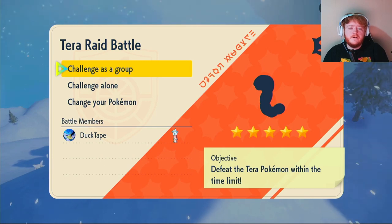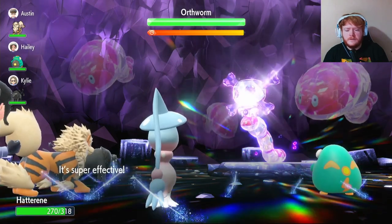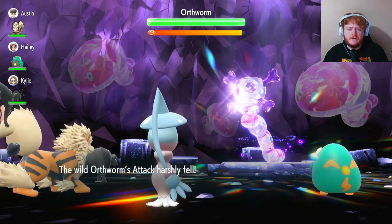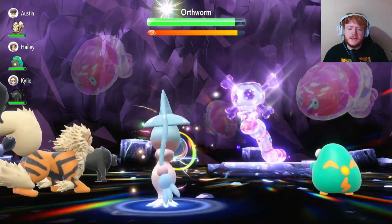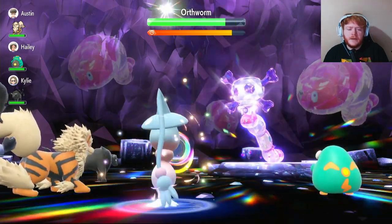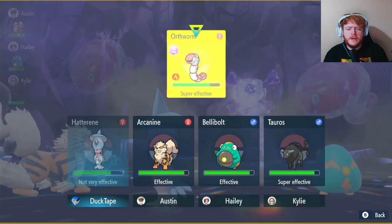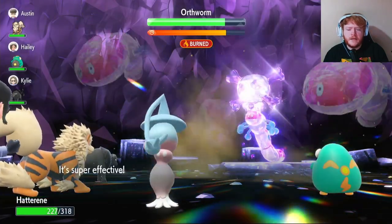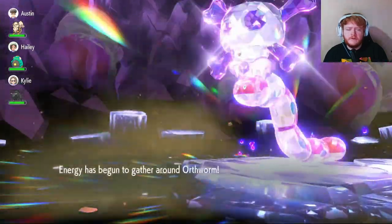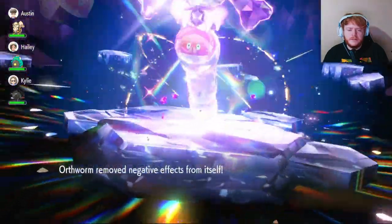Our third five-star raid is a Poison-type Dudunsparce. First turn we use Charm — it uses Iron Head on us for a little damage. We use Charm because Steel type is super effective against us, so we need to reduce its Attack. It's not doing much damage now. Second and third turns we use Calm Mind twice, reaching plus-two Special Attack and plus-two Special Defense. The Dudunsparce is also burnt from our teammate's Arcanine, so it's doing even less damage. We use Psychic — does just under half its current HP.